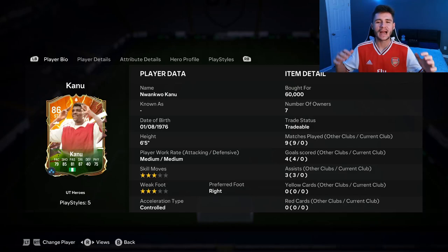YouTube, what's going on man? It's your boy Booba, and welcome back to another player review on the channel. I hope you guys are having an incredible day. As you guys know, a lot of different hero cards have been added to EAFC 24, one of them being the Arsenal man, Kanu. So in today's video, we're going to go ahead and check out just how good he is.